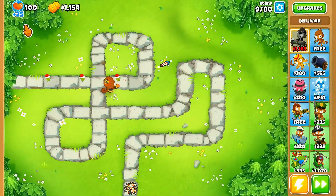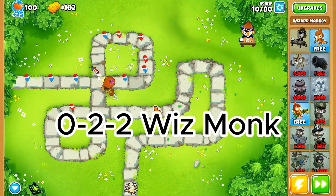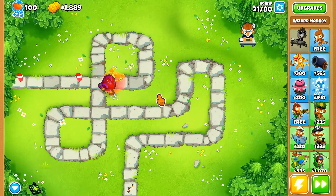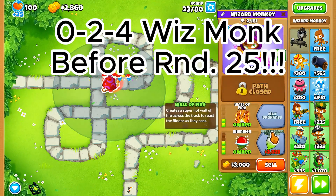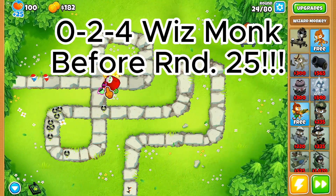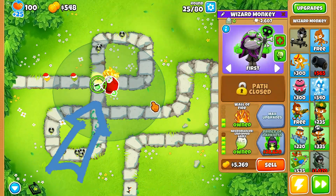You will then play and continue to upgrade your Wizard Monkey to a 022. This is very vital information — around round 24 you need to upgrade to the 024 Unpopped Army. It is needed for round 25 to pop the purple balloons, and you need to put the Unpopped Army right here.